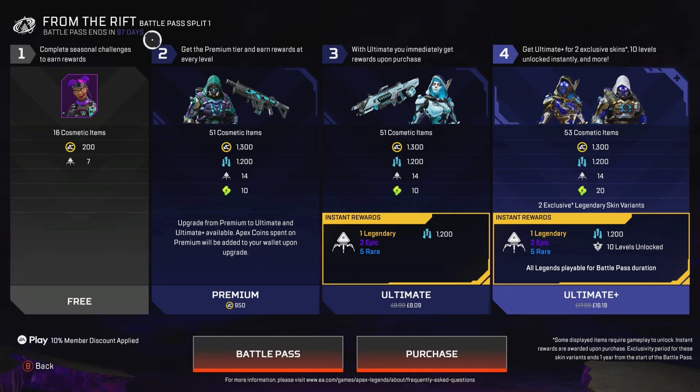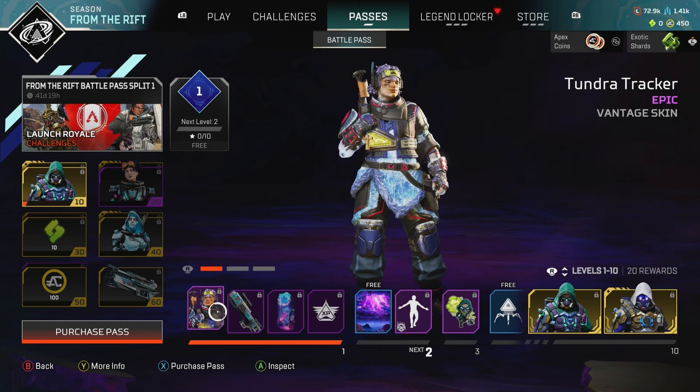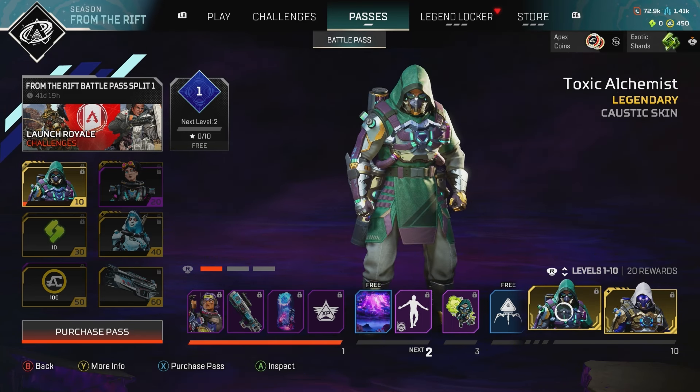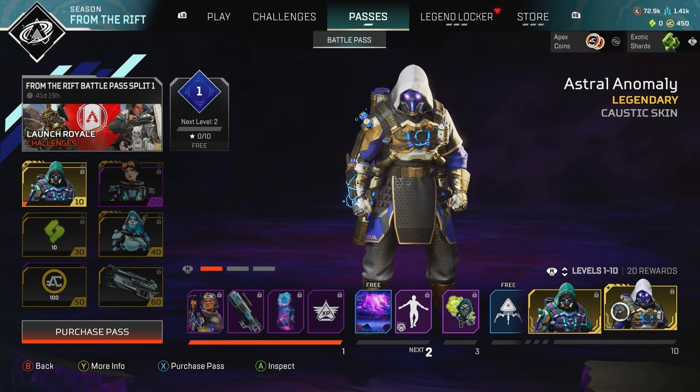The battle pass ends in 97 days. Clicking into the battle pass in-game, you can see all the XP rewards and items. I'm going to swipe across at a decent pace so you can see everything. These are the ones you'd get for the plus tier.